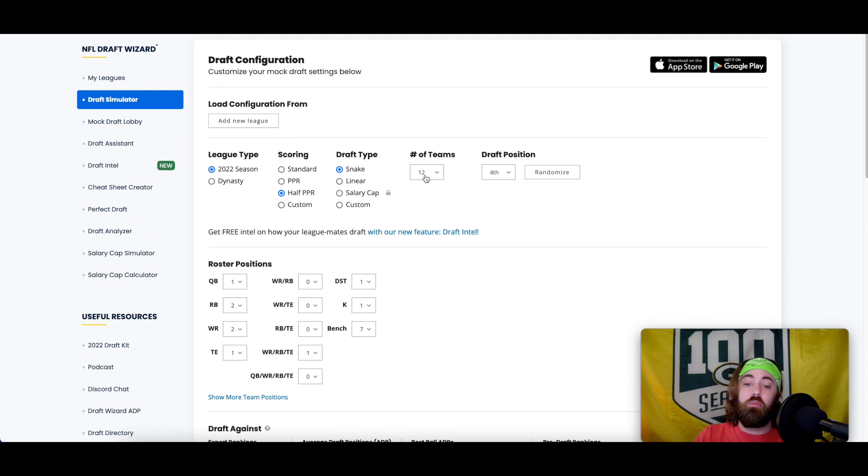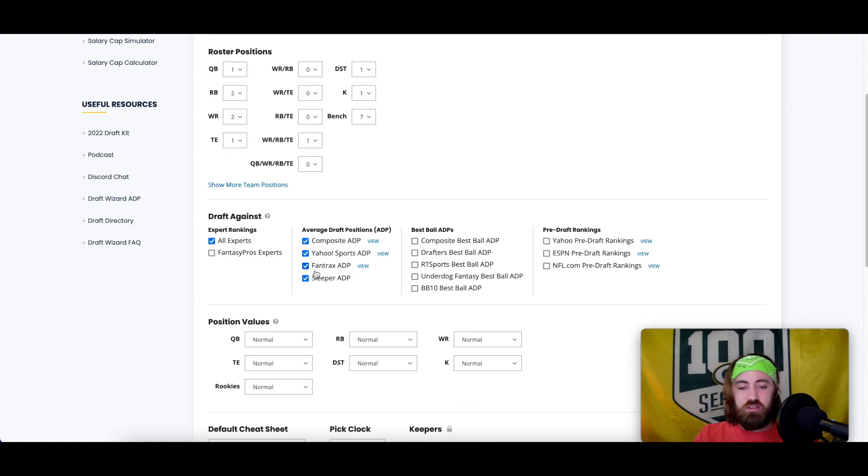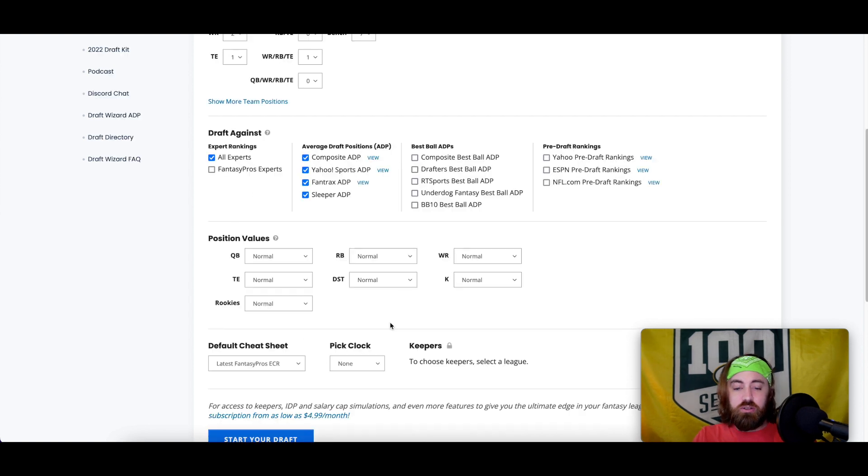Snake type draft, 12-team league, drafting from the fourth position right now, and we will switch that as we go through. Working with one quarterback, two running backs, two wide receivers, single tight end, a flex spot, and seven bench spots. Kickers and DSTs are included, all chosen for their ADPs across different platforms to give the most realistic mix of what we may see on draft day.